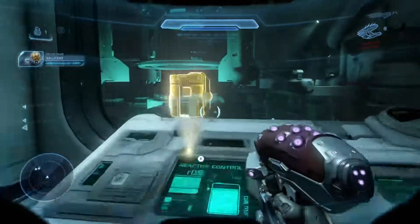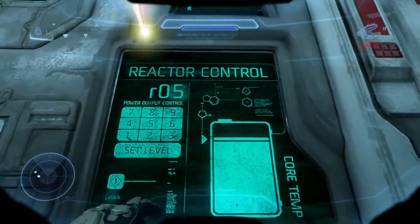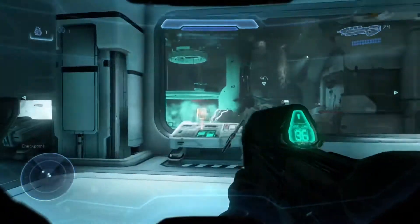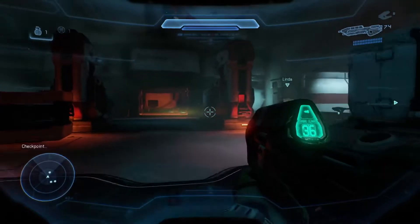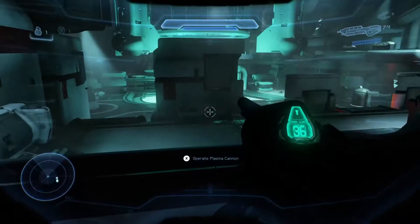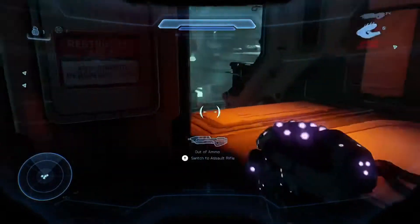Areas clear. Initiate the overload. Reactor fail-safe disarmed. Failure imminent. Reactor's overloading. Move for the hangar bay. Reaction protocol initiated.